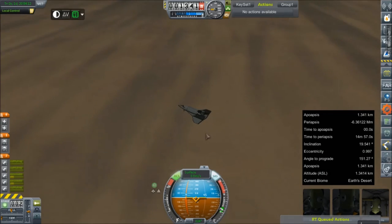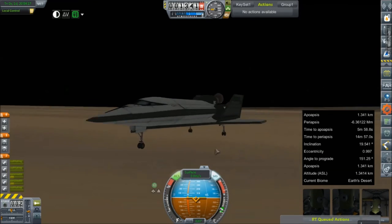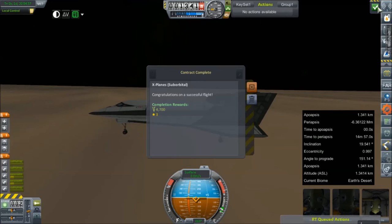15 days of supplies to carry them while we get some rescue choppers out here and a 747 to fly this thing home on. We can turn the RCS off. We can turn the SAS off. We did it. Working space shuttle. 1964. Yes — 1964. Working space shuttle, completing their almost two-day mission in orbit. We got a contract complete — X-Plane Suborbital. I forgot I even took that contract.